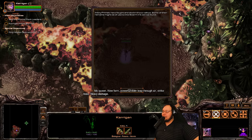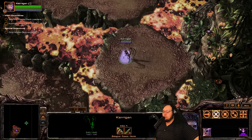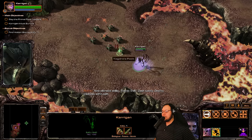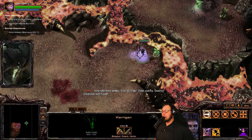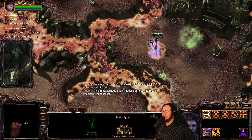Many primals have fought and died in these valleys. Some of their remains might be of use to the swarm if it can be found. Alright, we gotta find the hidden biomass. So I will search around. It does look like we are playing as Kerrigan. She's so fast - I'm not used to Kerrigan anymore.